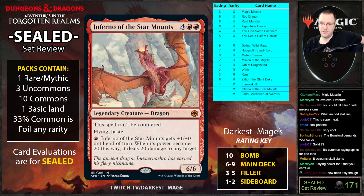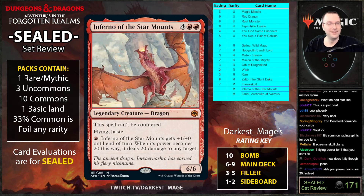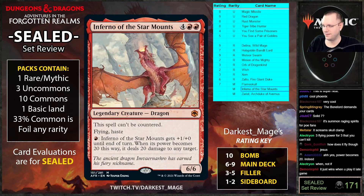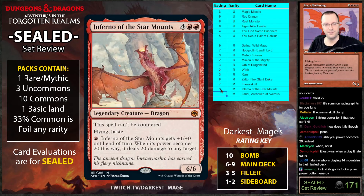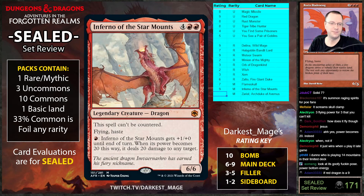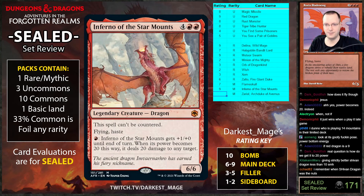Inferno of the Star Mounts: six mana, six-six flying haste. One red: it gets plus one-oh — when its power becomes twenty it deals twenty damage to any target. If you're not familiar, there was Rorix Bladewing — a constructed and limited all-star that was six mana six-five haste. This fellow is a lot better and also can't be countered. It's just a nine — a critter that wins. Not being counterable is pretty awesome, it has fire breathing too.